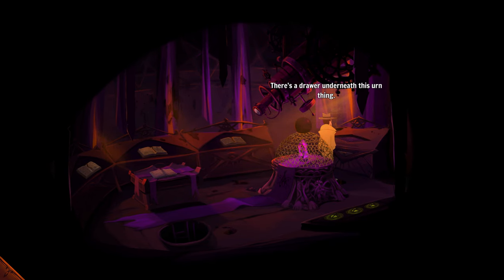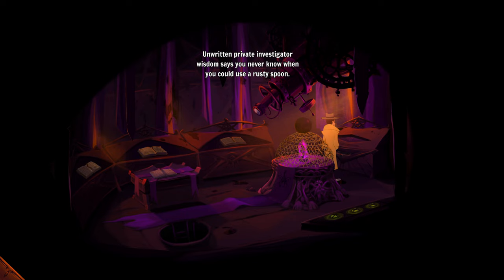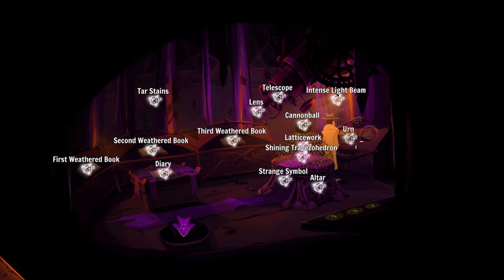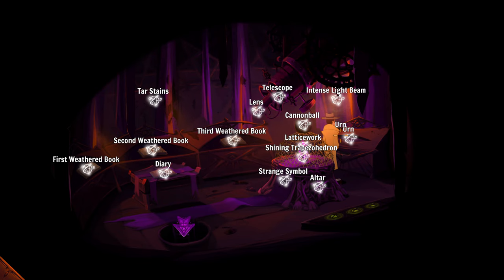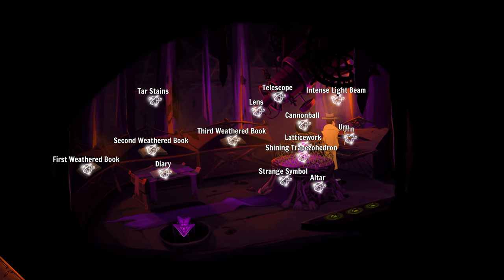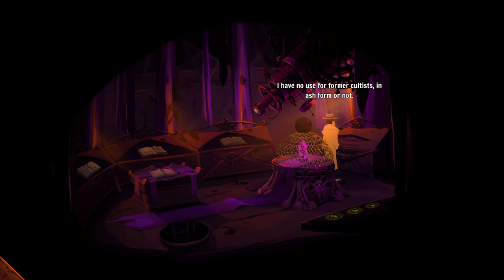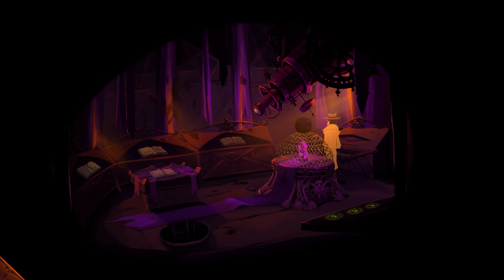There's a drawer underneath this urn thing — can we open it? Inside the dusty drawer there was one solitary rusty spoon. Unwritten private investigator wisdom: you never know when you could use a rusty spoon, so pick it up. The inscription above says: 'Here lie in ashes all brothers and sisters foolish enough to think that the stone from the stars chose them to be marked by the haunter.' If the inscription is to be believed, those are human remains in there.